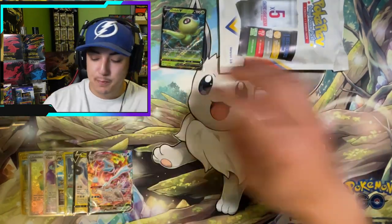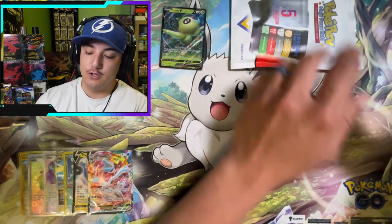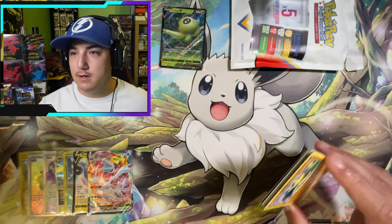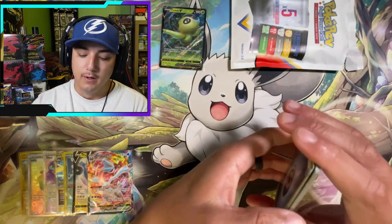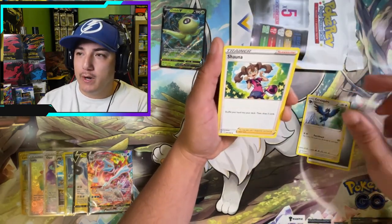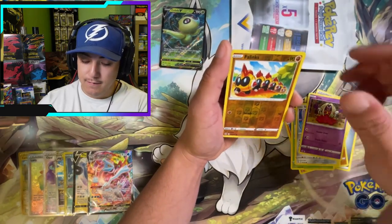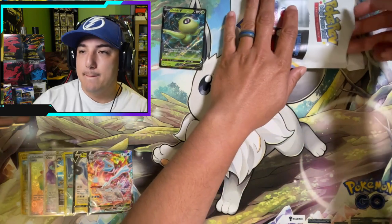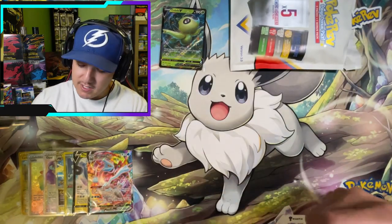Booster pack number four is Fusion Strike. The name of the game for this one — Gengar Vmax alternate art, that's the only one we're missing. A quarter of the way in — Squirtle, Shauna, Primeape, Makuhita, Pumpkaboo, Dewpider, Skarmory, Jynx — we got a Phalanx reverse hollow rare for Feraligatr. Not bad. And our last booster pack before the mega bonus is Astral Radiance. Very nice — we only have this LBV to show for it so far.